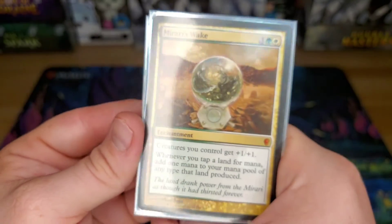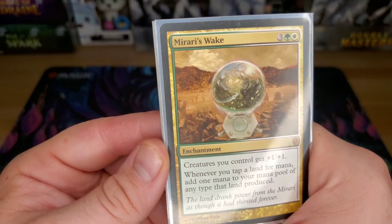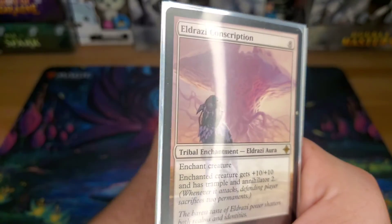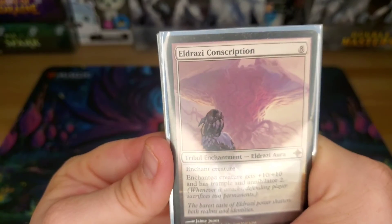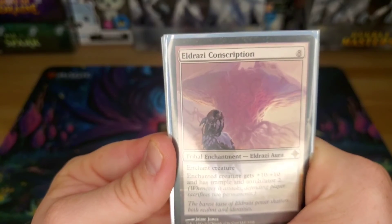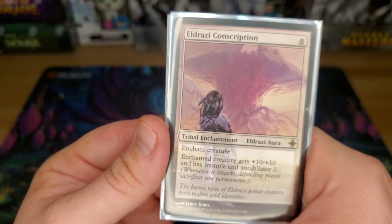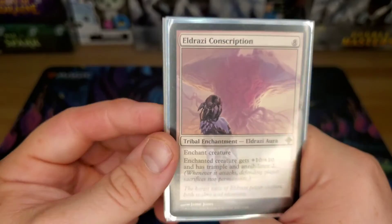Mirari's Wake — giving you +1/+1 for all your creatures, and whenever you tap a land for mana, it taps for two instead. Eldrazi Conscription — a little eight-drop Tribal Enchantment that gives whatever creature you enchant +10/+10 and Annihilator 2, with Trample. I like to try to put this on Wrist and swing in for 11 Trample with Annihilator 2 — because that's always fun.